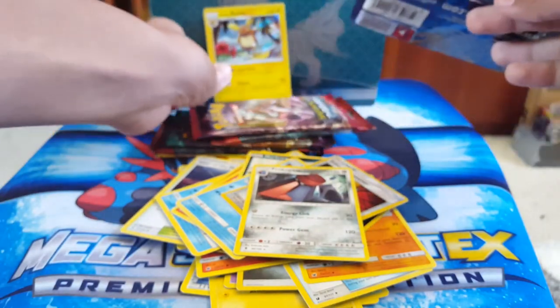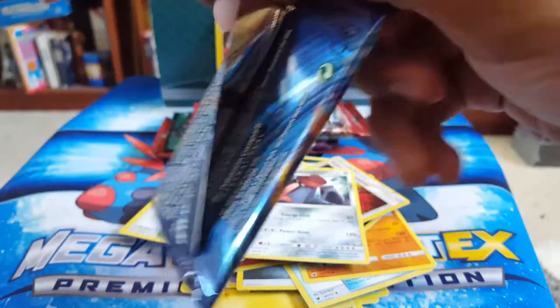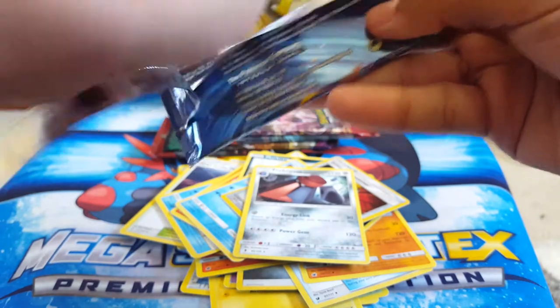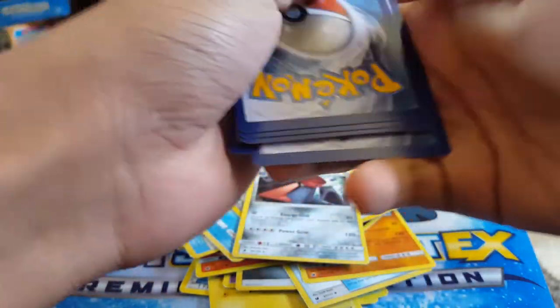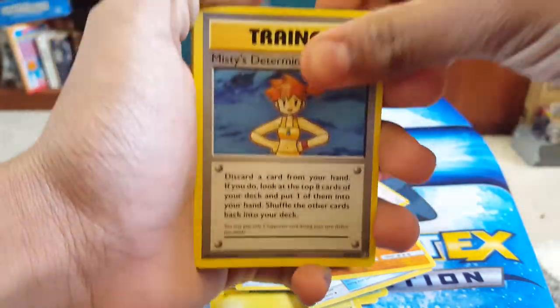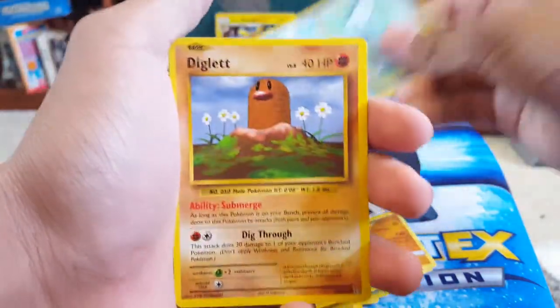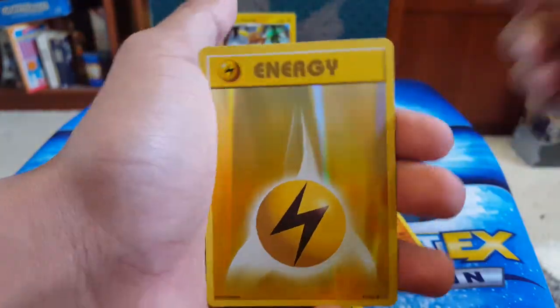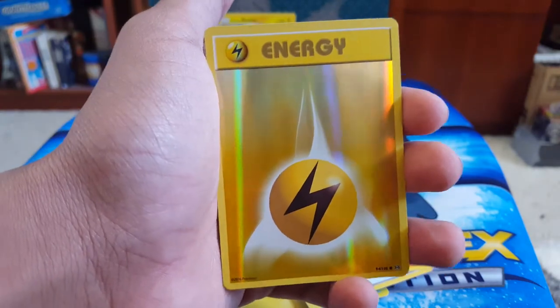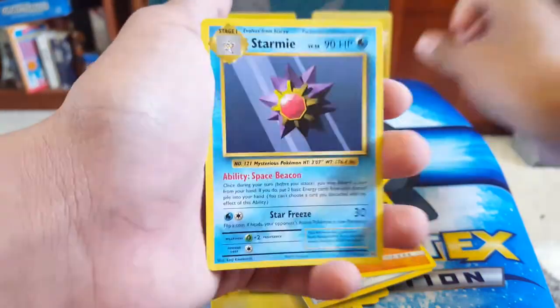Next we have XY Evolutions. This is gonna be sick. If you saw last episode, you know we got something pretty cool in our Evolutions pack — I'm not gonna tell you what it is, go watch the episode. We got Misty's Determination — I have a full art of that. Sandshrew, Poliwag, Diglett. I really like Evolutions, just such a good set. The Reverse Energies are rare, I think, so I'm putting that back — they go up for a lot of money. Then Starmie, regular rare.